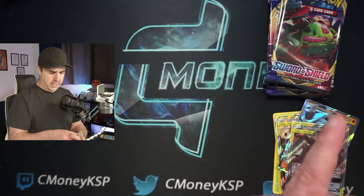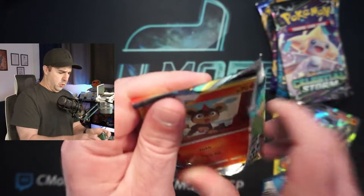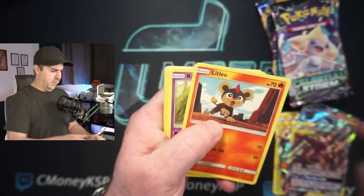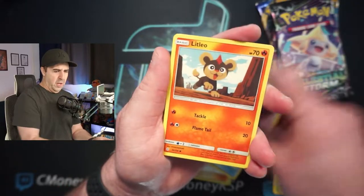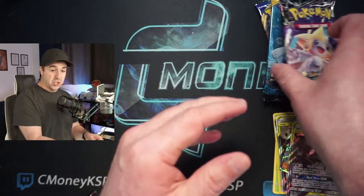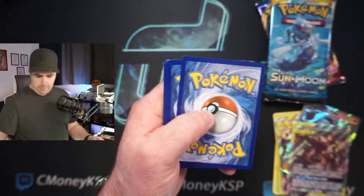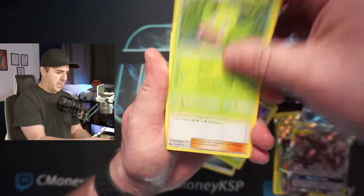So nothing crazy. I'm not really sure what the hits have been looking like in these boxes. Let's do some Cosmic Eclipse though — love Cosmic Eclipse. These boxes are from Mini PokeMart. Highly suggest you check them out — my referral link is in the description below. Very cool shop, very cool owner, very cool service that I am proud to be a part of. I am not sponsored in any way, shape, or form, but I will plug them as long as I possibly can because I absolutely love Mini PokeMart.